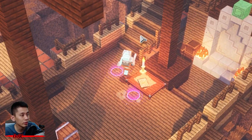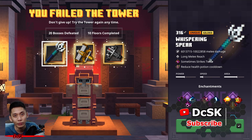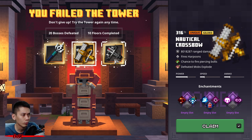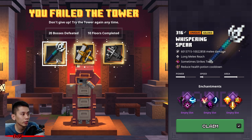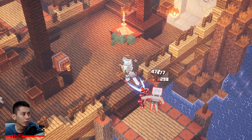Hey there, how is everyone doing? I am DCSK and thanks for checking out my video. I know why you guys are watching this video — because you want to know how to get a 300 plus, or even higher, power level gilded gears. You can get this from the Tower in the latest Cloudy Climb update. It is very easy to do — no clickbait.